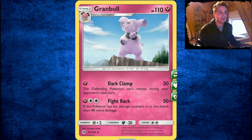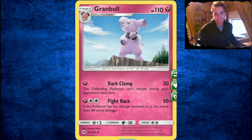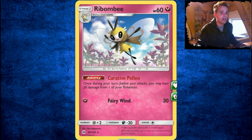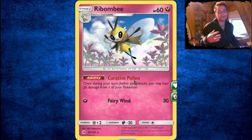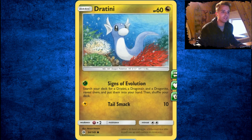Snubbull, Granbull — not good. The Fairy deck doing really great is the Rainbow Road with Xerneas, so these will not see any play. Cutiefly evolves into Ribombee, which has an ability to heal 20 damage from one of your Pokémon every turn. If you need a bunch of healing situationally, Ribombee could be the one for you.